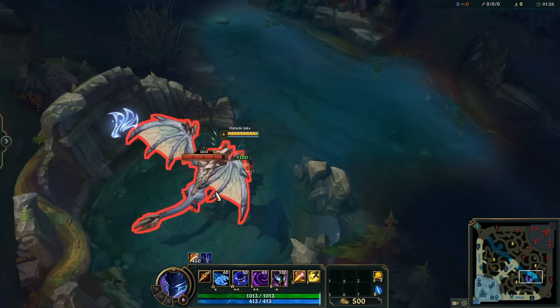If you're trying to escape using Qiyana's E, try to get as close as possible to the opponent before dashing, because that way you'll get the most distance between you. You can also use Qiyana's E on jungle camps to get over walls, just like Yasuo's E.